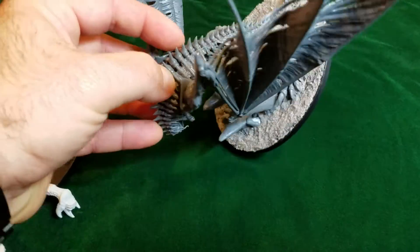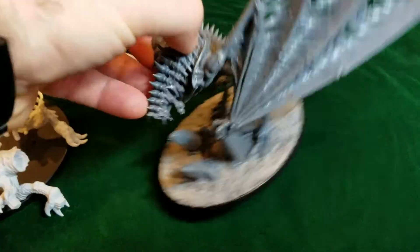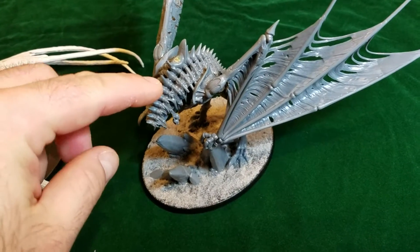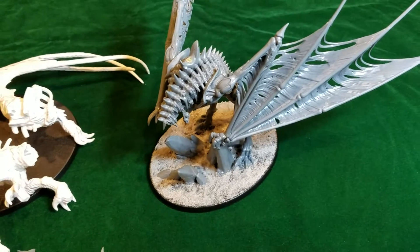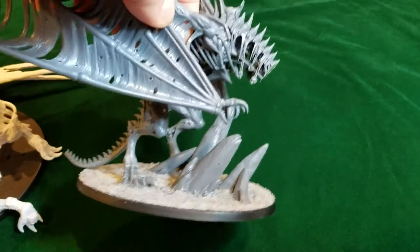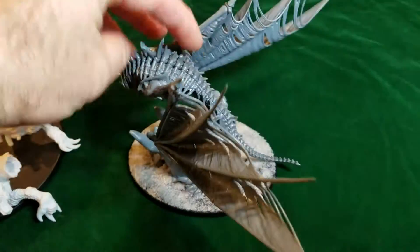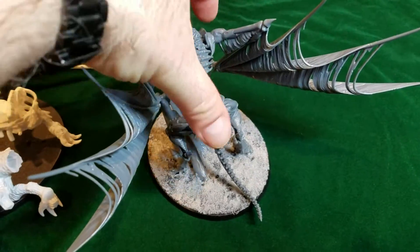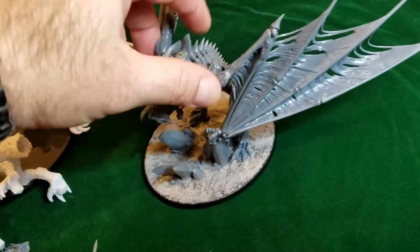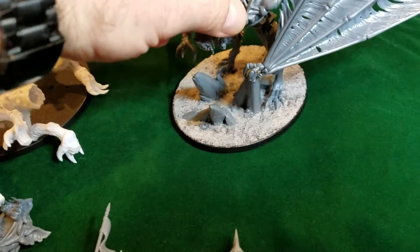A Terrorgeist that was down like this — static. And if I could have one that was swappable, then I would do it. But I had to do a different type of option. I have a static Terrorgeist in the proper pose. I didn't want to fiddle around — it was connected with magnets at the bottom and in the legs, and it could shake and come loose. It didn't happen very often, but it just wasn't sturdy enough for me.